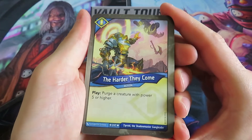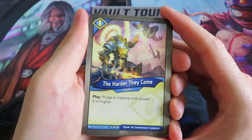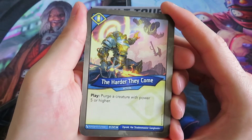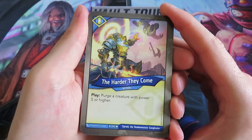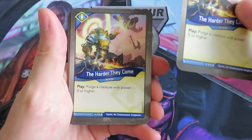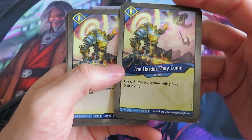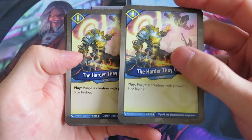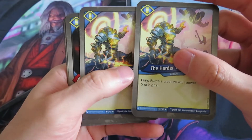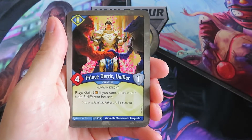So what do we have here? The Harder They Come. Play: purge a creature with power 5 or higher. Is this a card from Call of the Archons as well? I seem to remember that, not sure. We've got five of those. Purge a creature with power 5 or higher - that's nice. Could be strong against a player with Brodnar creatures, especially when Brodnar is so powerful now.